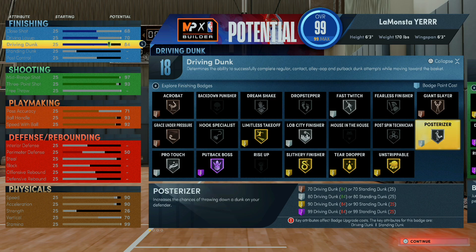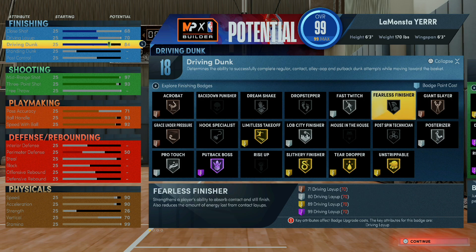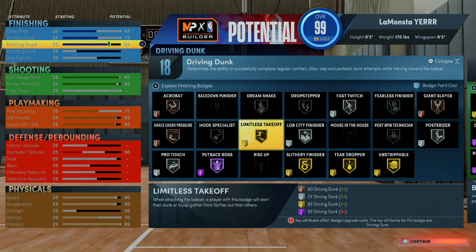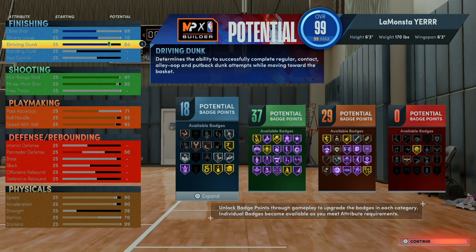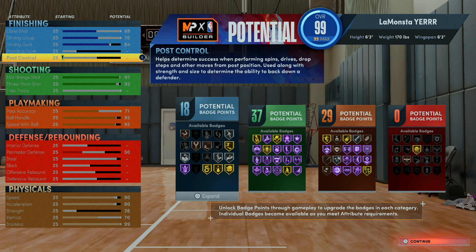For people asking about hall of fame posterizer — you need a 99 driving dunk for that, which is too much. On this game you gotta make sacrifices; you're not gonna be able to max every single category. They got that out of there. I'll show you all the badges I chose. You can press triangle to extend the category, so that's the reason for this category.